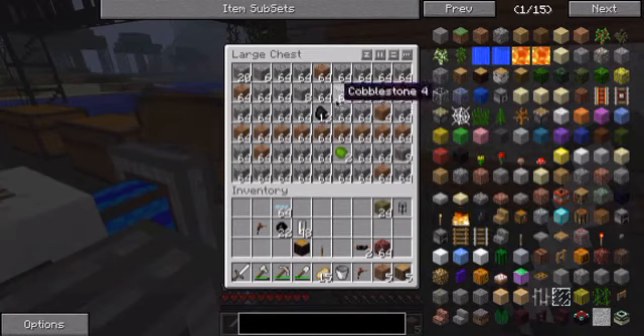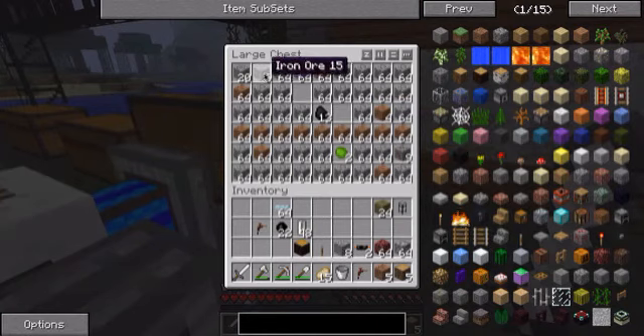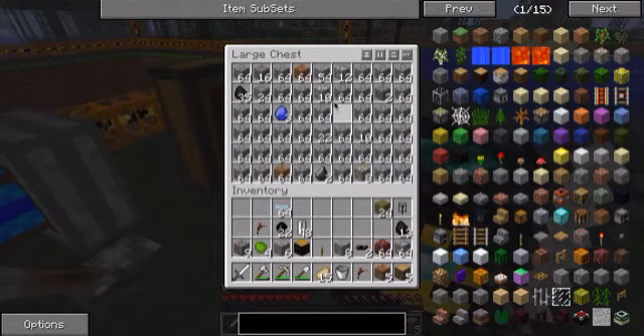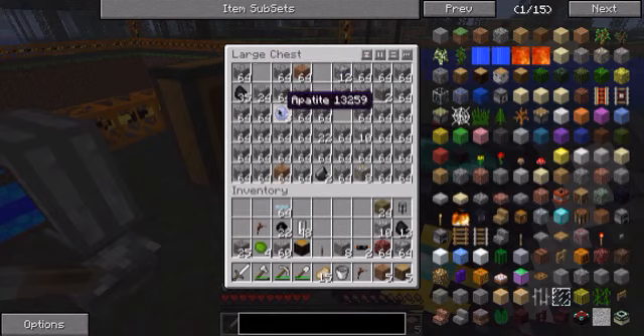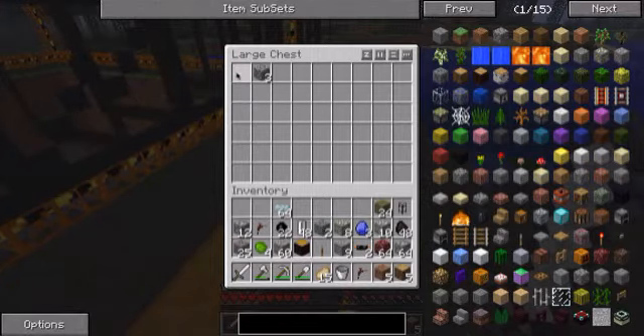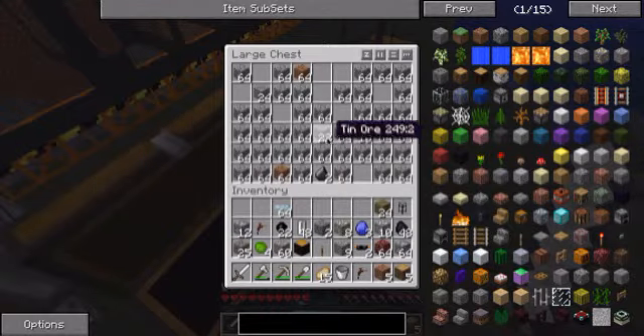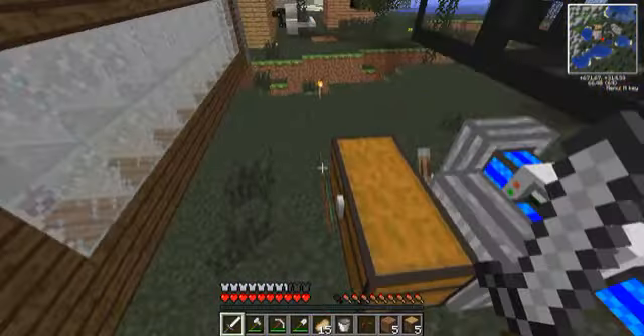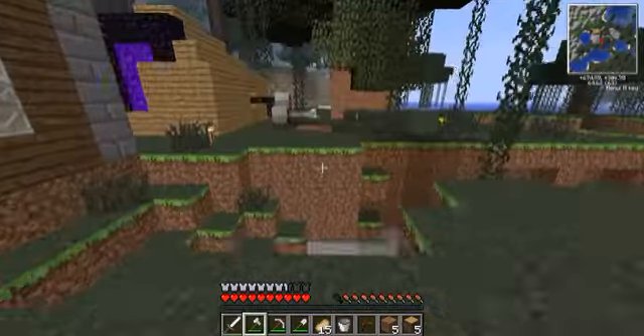Alright, let's get all the valuable stuff. Silver, tin, coal, uranium, silver, iron — a lot of iron. Copper, gold, more coal. And there. Oh, and Morton. Yeah, that was a pretty good haul. I'll set up a new one too.